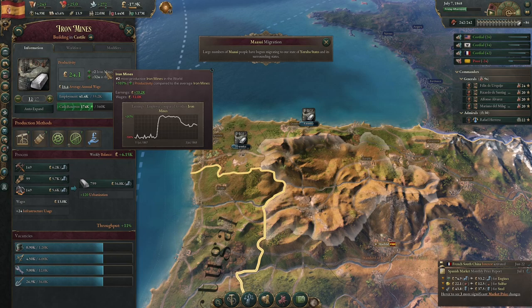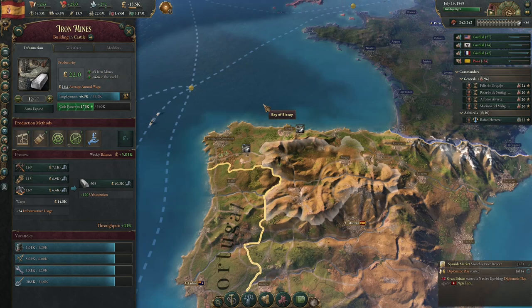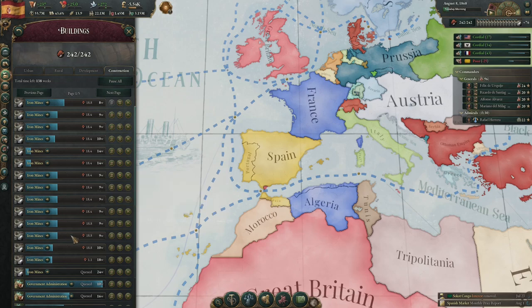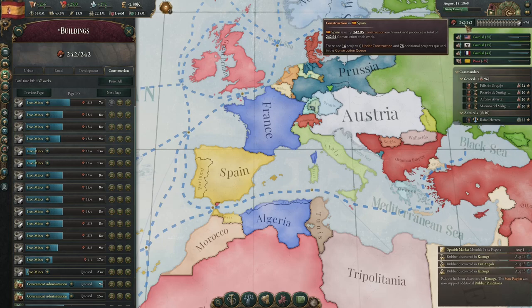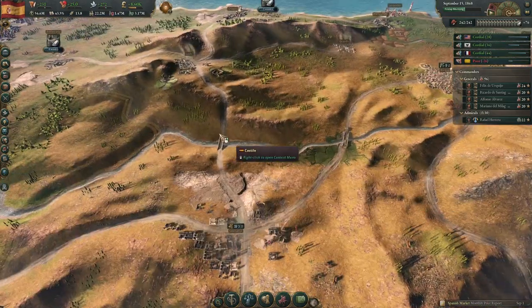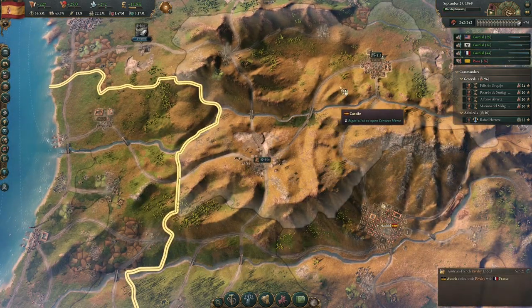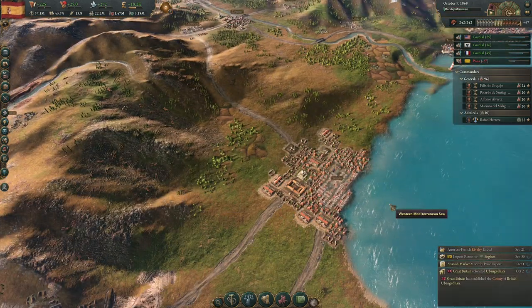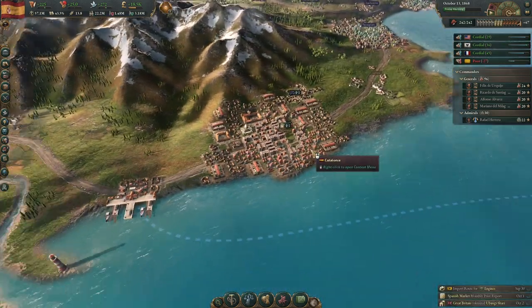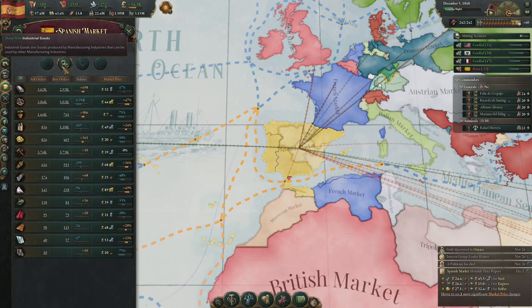We have the second or third most productive iron mines in the world and we're constructing 14 buildings at a time with a 242 construction limit. You can actually see the iron mines on the map - those patches there. Our cities are getting bigger too: Madrid is ginormous, Valencia is pretty big, Barcelona is huge. All the Portugal cities are tiny. After constructing all those iron mines we now have a surplus of 700 iron.